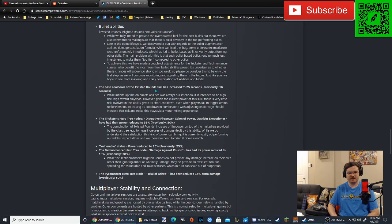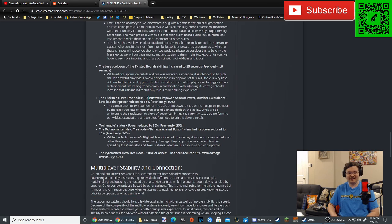The base cooldown of Twisted Rounds skill has increased to 25 seconds, previously 16 seconds. While infinite uptime on bullet abilities was always their intention, it is intended to be a high-risk, high-reward playstyle. However, given the current power of this skill, there is very little risk given its short cooldown. Even when players fail to trigger ammo replenishment, increasing its cooldown in combination with adjusting its damage should increase that risk. This isn't really that big of a nerf honestly — it's 9 seconds longer for the cooldown, but when I'm using this I just get kills to get my ammo back.